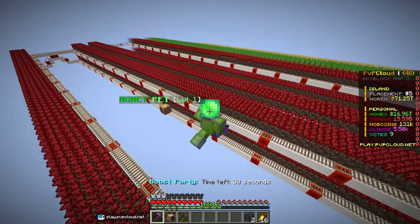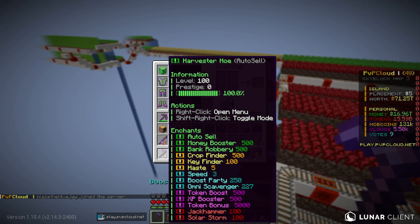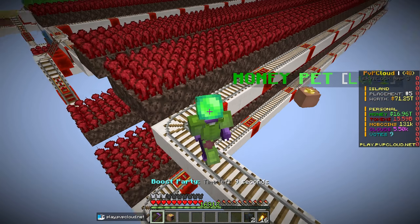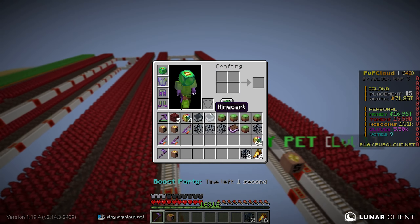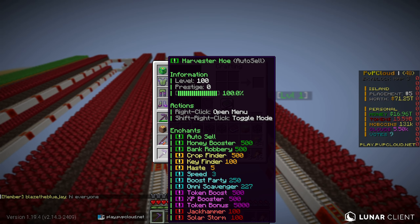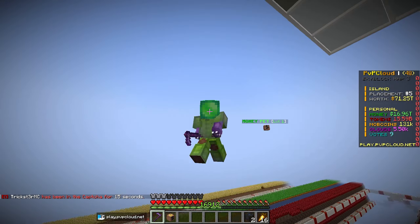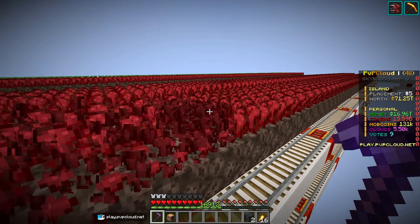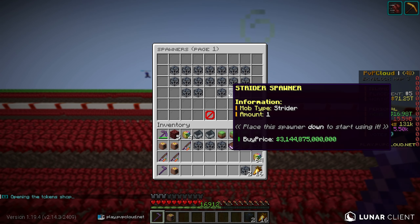Since a brand new strider spawner costs about 3 trill, you can get one every three minutes with a maxed setup. We grinded out our maxed money set and hoe early in the season. PSA for next season: we're making it much harder to max the harvester hoe — probably raising the cap to level 1000. Also, we may buff token rates since you don't earn enough tokens compared to what you need.